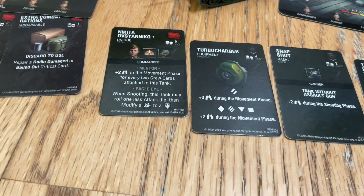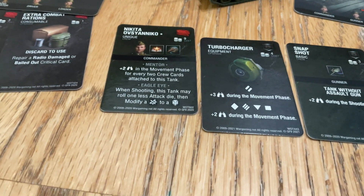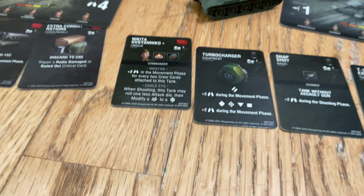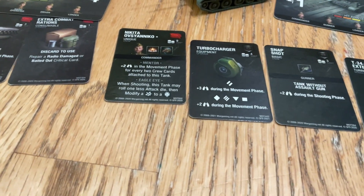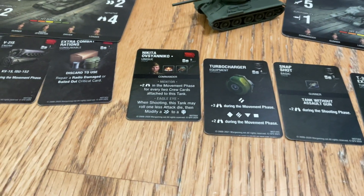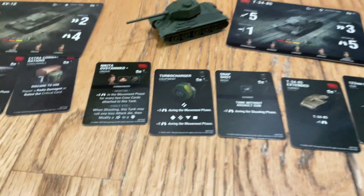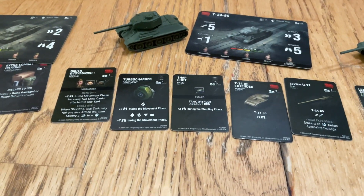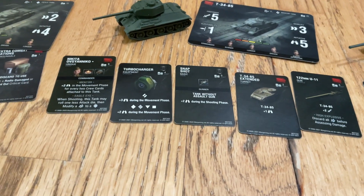Moving on to the commander of the T-34-85. He has mentor — plus 2 initiative in the movement phase for every two crew cards attached to this tank. He also has eagle eye, which will be very important for the T-34, especially if you're equipping the high explosives. That is a lot of initiative boost for the movement phase, especially for this tank.